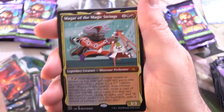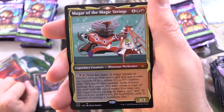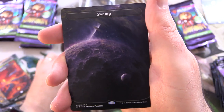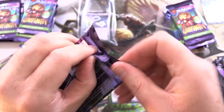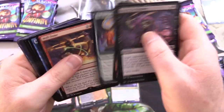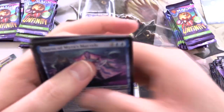Another mythic — we have Maga of the Magic Strings. This one is actually legal — Minotaur Performer with nice cartoonish artwork. We've got a Swamp. Jace the Fortune Teller again. So one Carnival Barker — I'm happy, finally found him. I'm guessing you're probably going to have like two of them per box based on the pull rate so far.